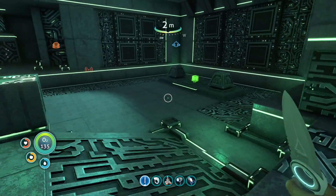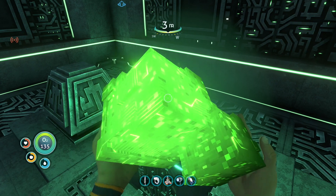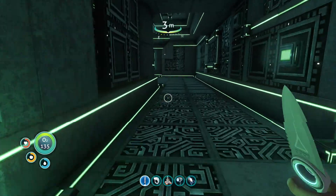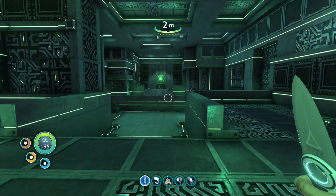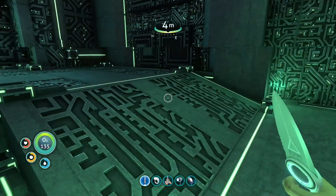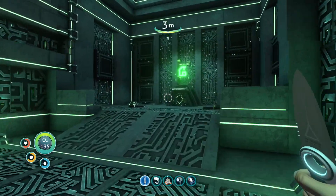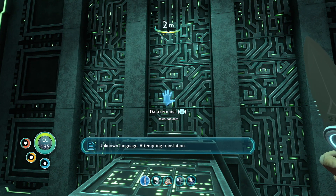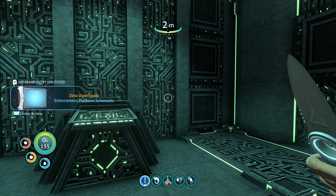Is that one of those cubes? That IS an ion cube — we just picked one up! Back at that gate we could use it. There's another ion cube! We've got one more space. This one's a data download — unknown language, attempting translation. Enforcement platform schematic!